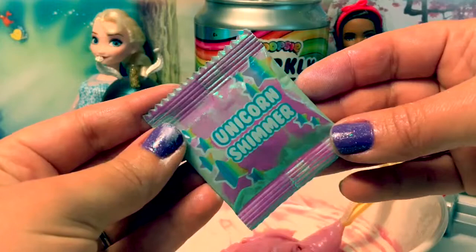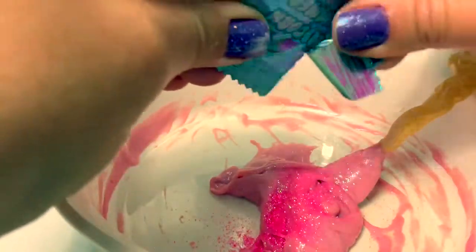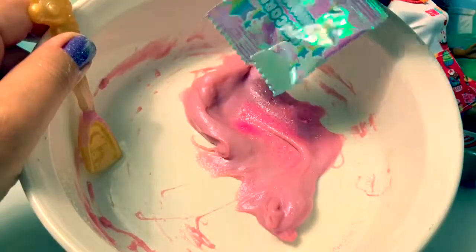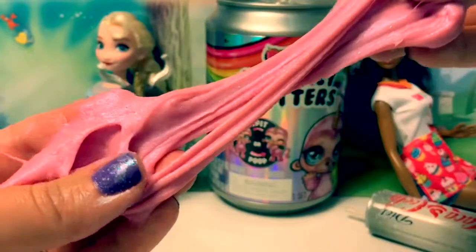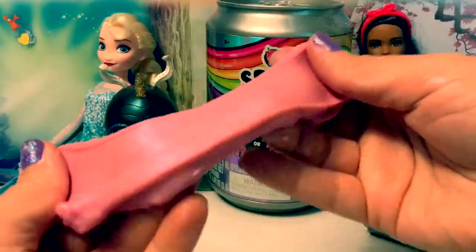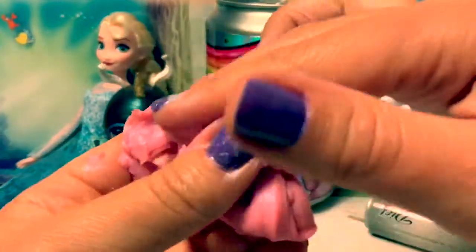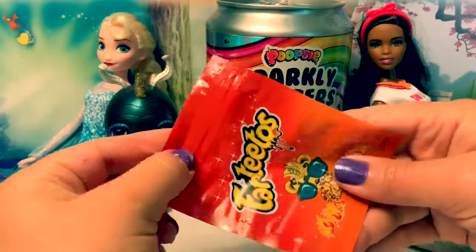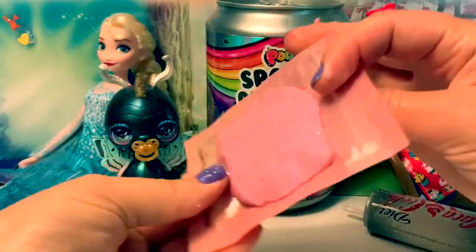Now let's add the Unicorn Shimmer. Pretty pink! Very pretty pink sparkly. Now I can play with the slime with my hands. Poopsie slime! This slime is fun! Can you see all the sparkles? Sparkly! When you're done playing with the slime, you can put it into this bag to keep it fresh. Nice and neat!